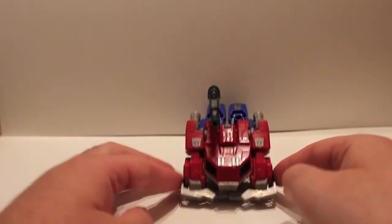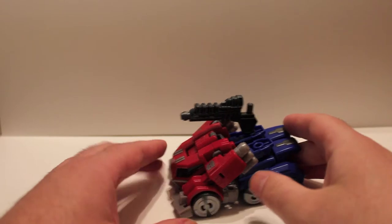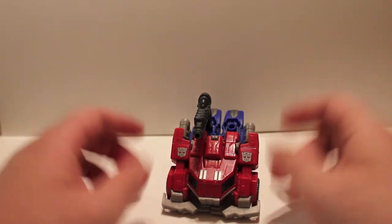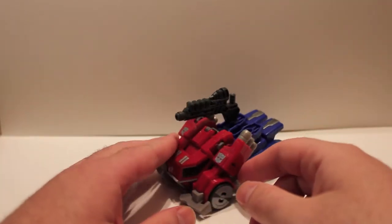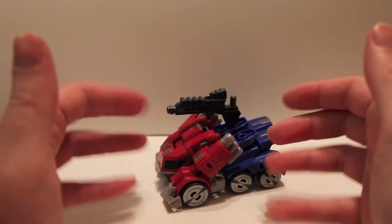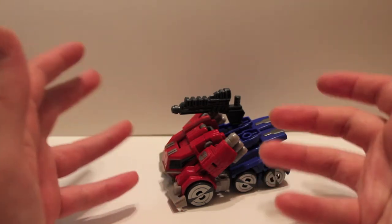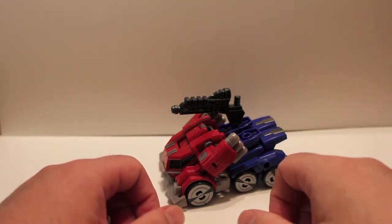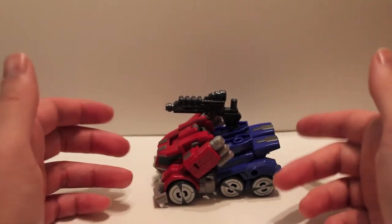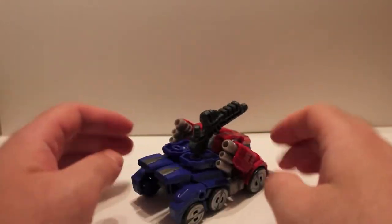So here we have him in his vehicle mode. The idea behind him is that he's supposed to be a rolling fist — don't really see it. It doesn't really make a lot of sense in the continuity of the games, because if you played Fall of Cybertron or War for Cybertron, Fall of Cybertron picks up literally seconds after the end of War for Cybertron. So him having a different body makes zero sense, but whatever — here's the figure.